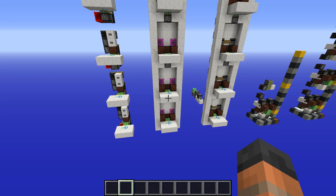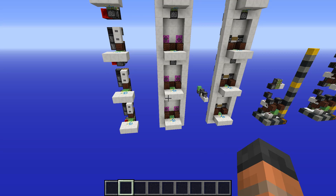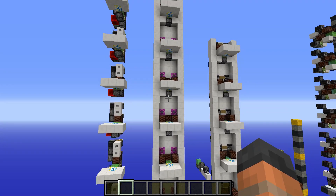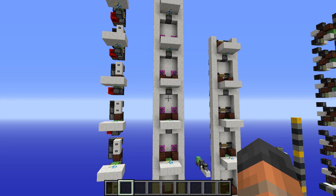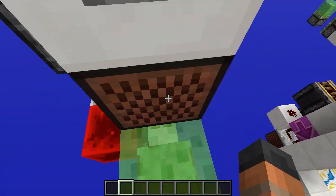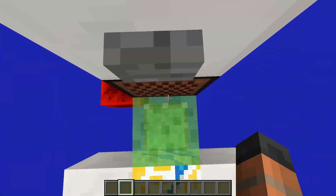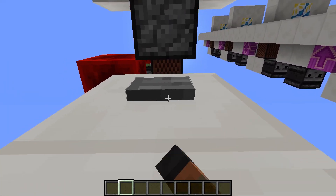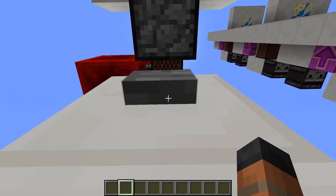Welcome back to yet another video here on the second channel. If you're having a case of deja vu, yes I uploaded a video about compacting my design yesterday. Now we've got another one from Comic Vortex who has compacted it yet again. You'll see that the layout here has changed a little bit — to go down, your button is right in front of you, but to go up it is like this. This design is slightly different from the way the other ones work.